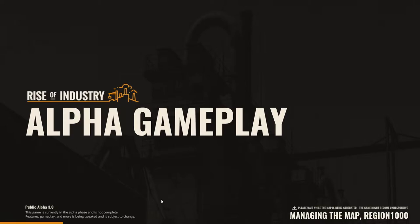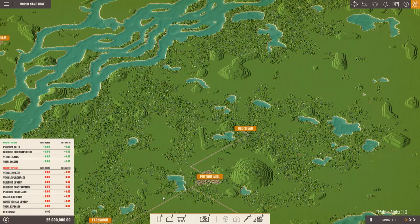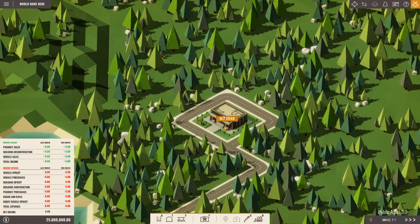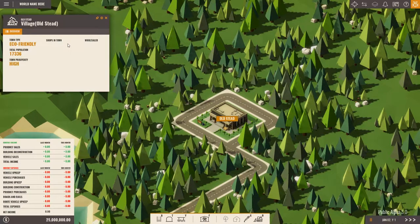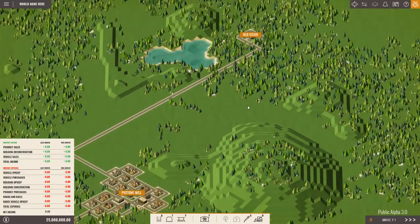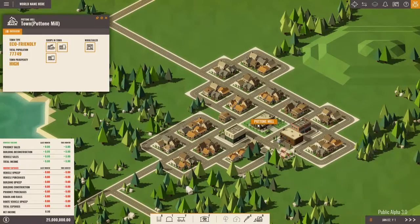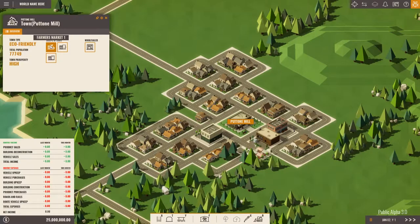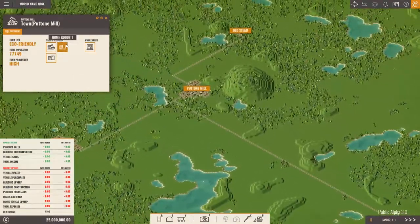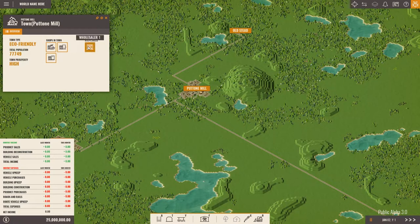Hopefully we end up with something good - something I can pronounce, because last time there was a town I could not pronounce to save my life, which was very sad. So we have Oldstead right here. It's an eco-friendly village with nothing there - I guess they only grow trees, maybe not even that. We have Puto Mill over here, which looks very, very big. It has a bookstore, home goods, and a farmer's market. They kind of have a connection right over here, so we could do a lot of stuff there.